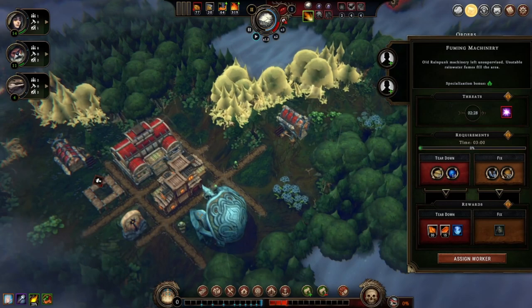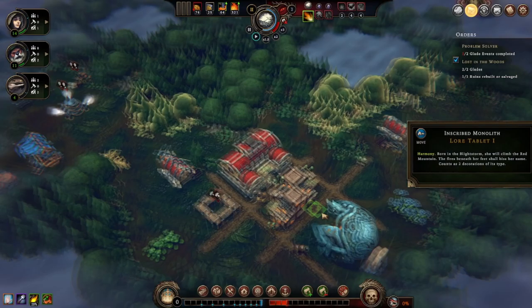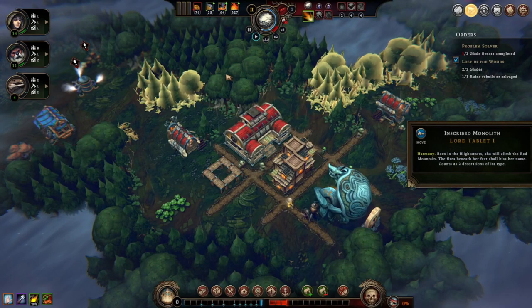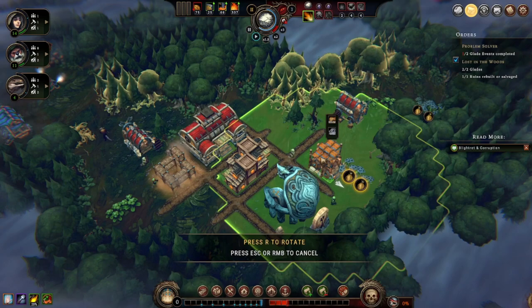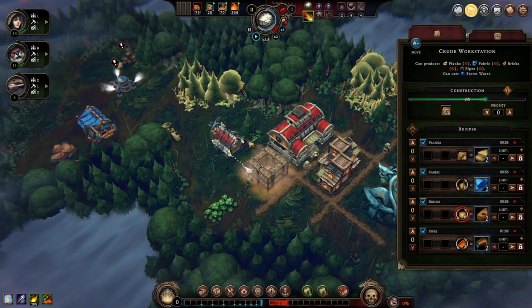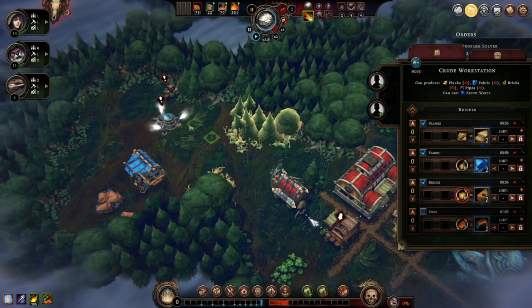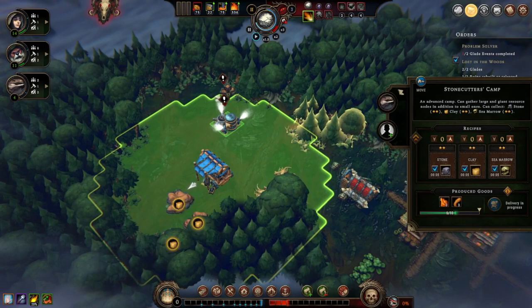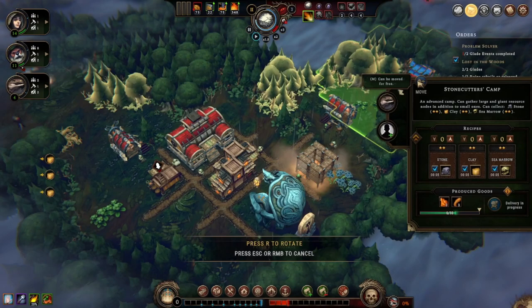We'll get to watch it explode — that's going to be cool. The monolith counts as a decoration, so I'll put it behind here. I'm guessing we're going to want some more houses. What's this going to take — a flax field? It's going to take a harvest camp. The crude workstation is finally getting work done. Everything but pipes, please. It says everything, so I'm assuming that means all the clay.